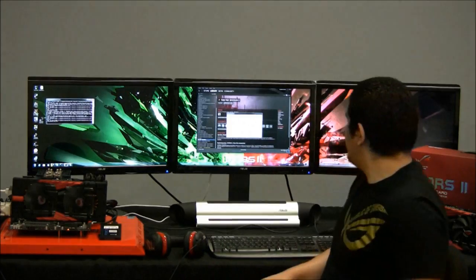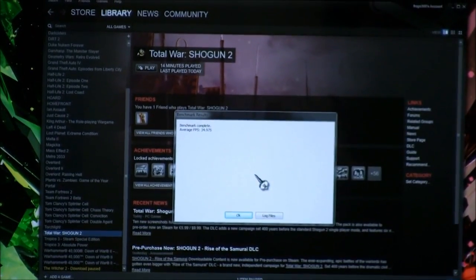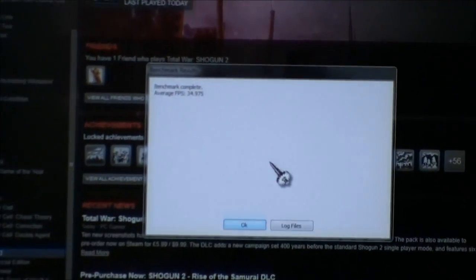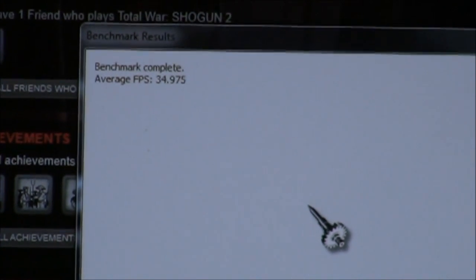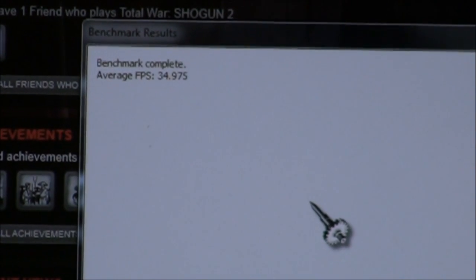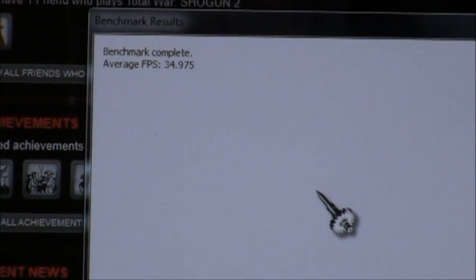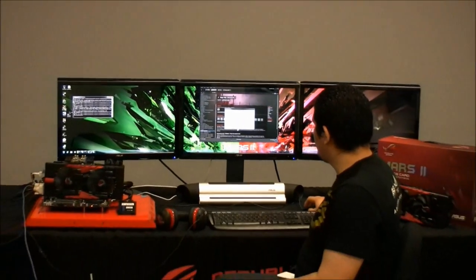The run of Total War Shogun 2 has finished, and we have an average frame rate of 39.975 — so essentially 40 frames per second. Overall quite impressive for the level of detailing present in that game and the expansiveness of the character environments. The MARS 2 continues to impress.